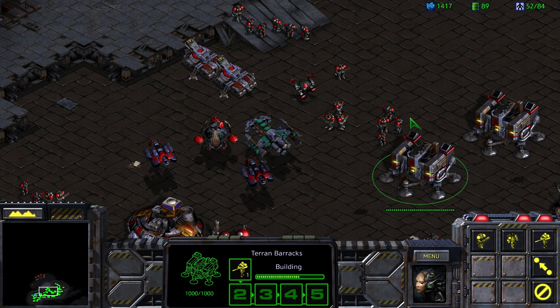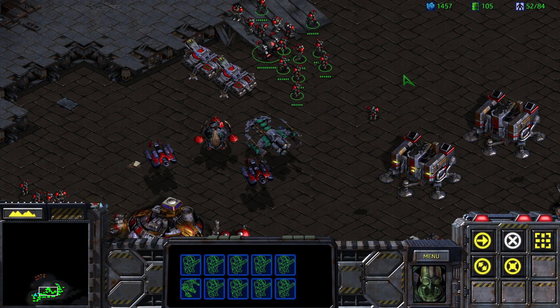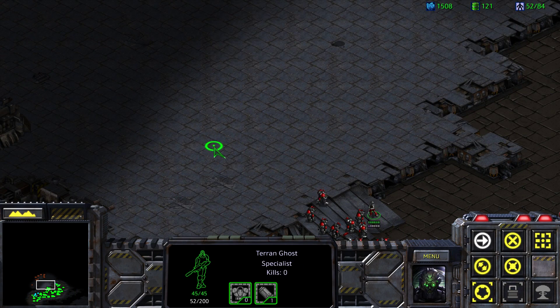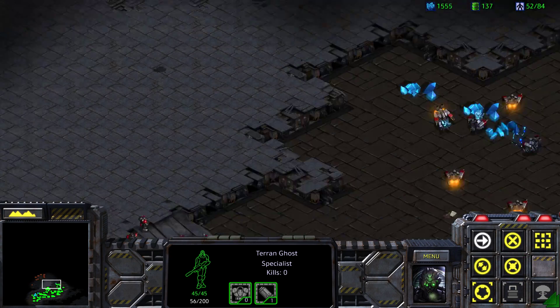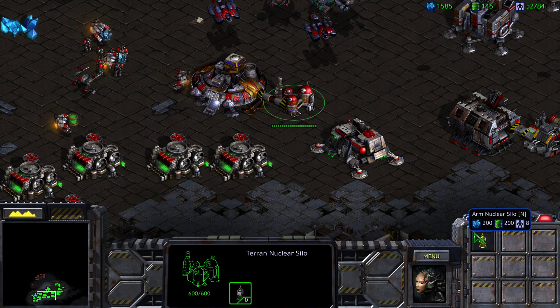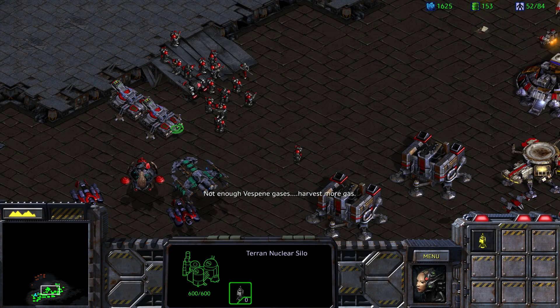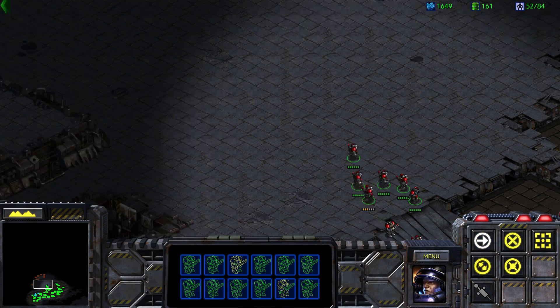We just need to continue holding this position and continue throwing ghost nukes at them. We've got another ghost ready to go. Wait — it used both of our nukes up? Now I'm really confused. Well, let's just do this the old-fashioned way, I guess.